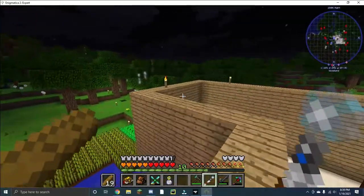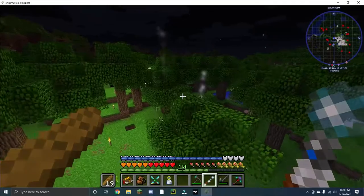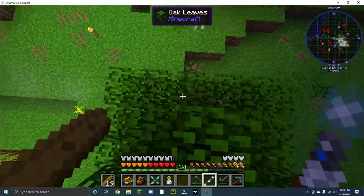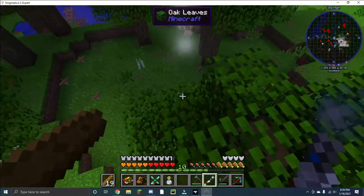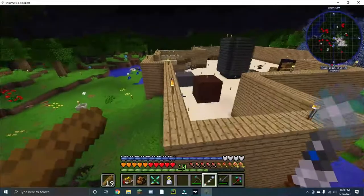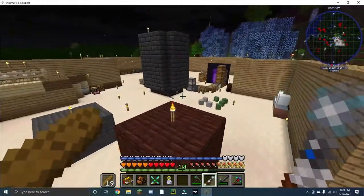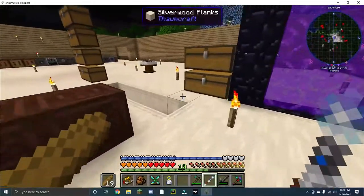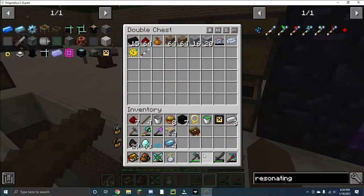Right over here — you see these wisps of white smoke? This means if I were to dig all the way down to bedrock, I would find some rock crystal ore down there. So that was how I got my rock crystals. Looks like there's another one over there, but I don't really need that, so I'm going to put that away.